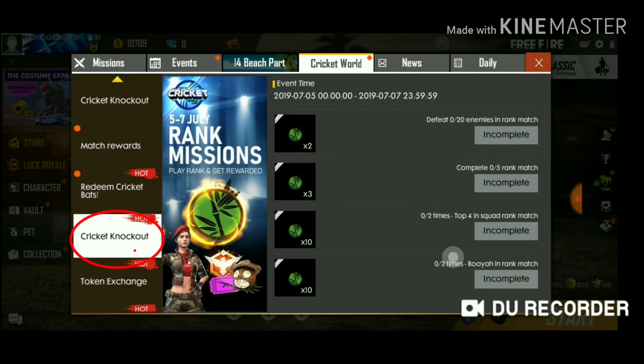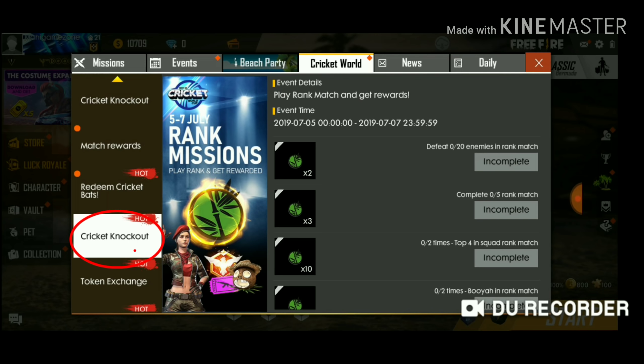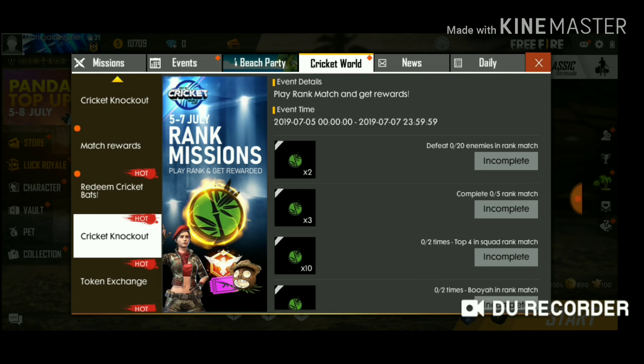Nest 2 ranks are here. Let's look at these tokens. You need 20 enemies, but you can defeat them. In rank match and kill, you can earn tokens.